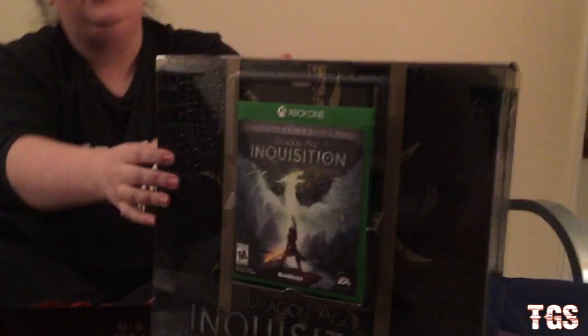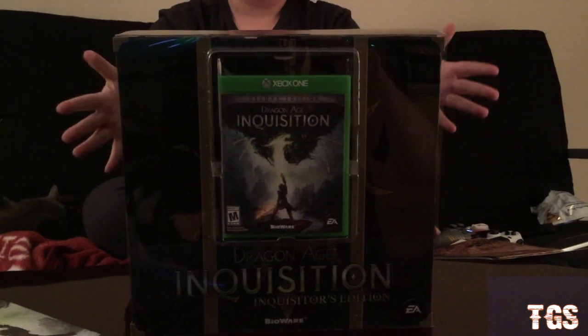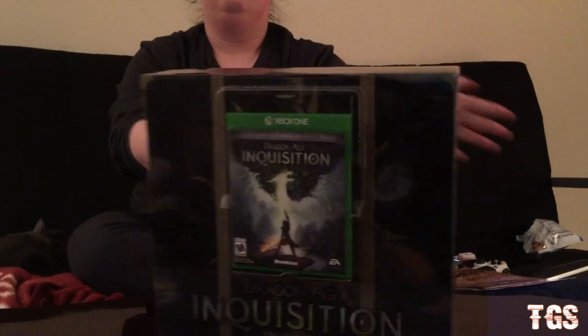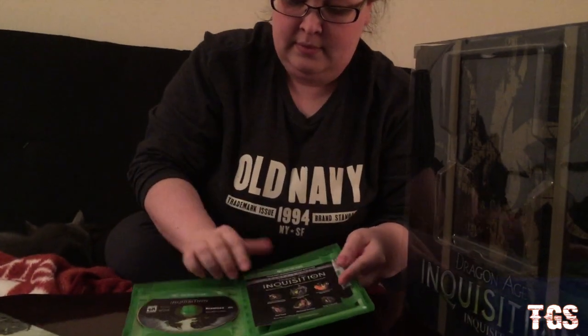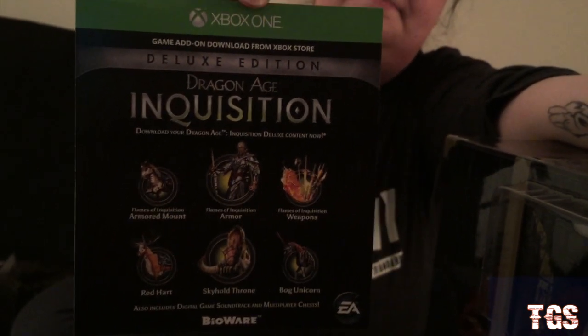Here we have the game — the deluxe edition, which comes with the Inquisitor's collection, and that was $69.99 for the deluxe edition. The Inquisitor's Edition is $169.99. It's the same deluxe edition everyone else is getting. The deluxe edition bonus perks are the Flames of the Inquisition — comes with the armor and everything else, the Red Hart, the Sky Wyvern, and the Bog Unicorn.